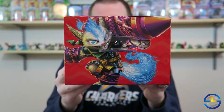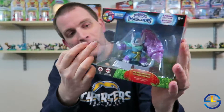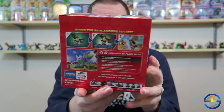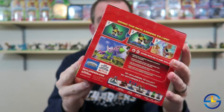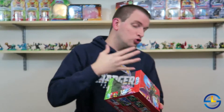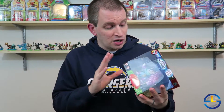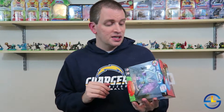If you watched my first Easter unboxing, you'll notice the box looks fairly similar — a lot of the same designs. The background inside the box is exactly the same. It is a red background instead of the blue background we had with Egg Bomber Airstrike.